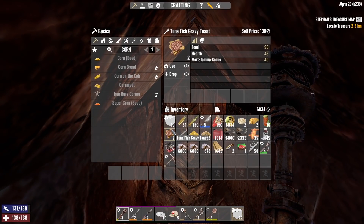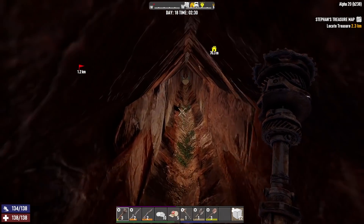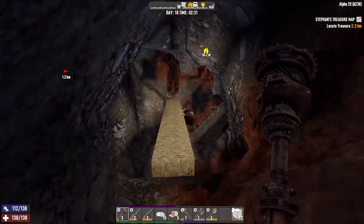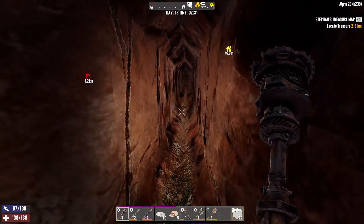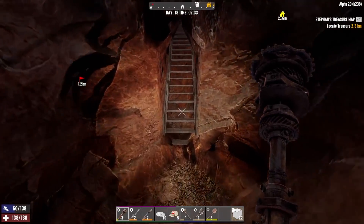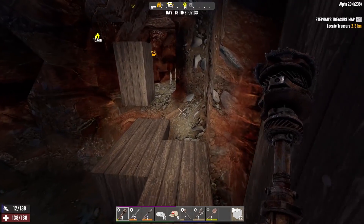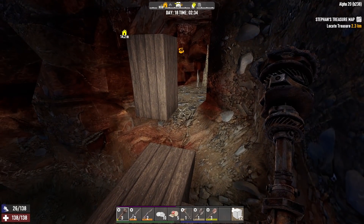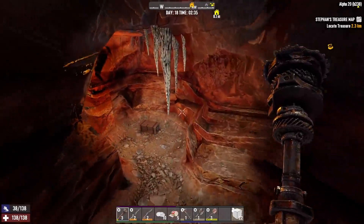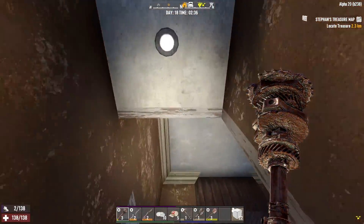I've also gone ahead and made some tuna fish gravy toast. This takes about 30 fullness worth of corn, so I was wondering if it was really worth it. I made one and saw it gives 90 food — yeah, okay, that's worth it. Although I don't usually like food that's much over 50, because I eat when I'm at about 50 food and there's some saturation mechanic in the game. I don't know exactly how it works, so I tend to stick with food around 50, but 90 is good — I'll just eat it.